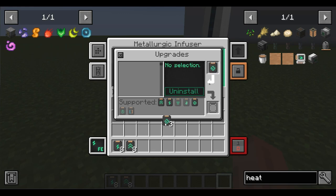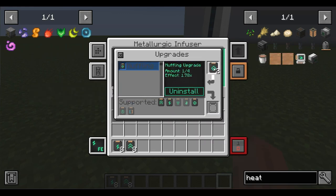The last, muffling upgrades, reduce the noise of the device. Although you can only put 4 of them in there, it will also reduce it up to 10-fold.